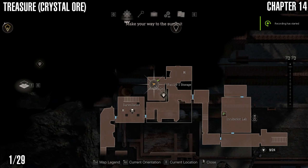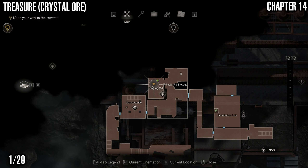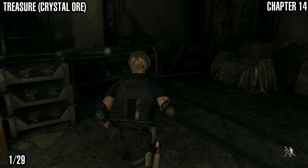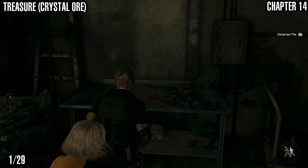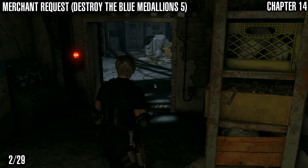Welcome back to my Resident Evil 4 Remake Collectibles Guide. This is chapter 14. We're starting out getting a crystal treasure, which can be found in the cell when you spawn into the chapter — right here, just on this flatbed thing.